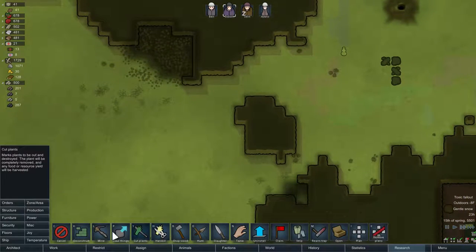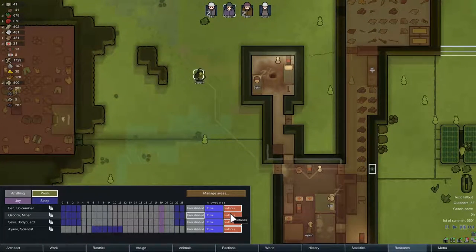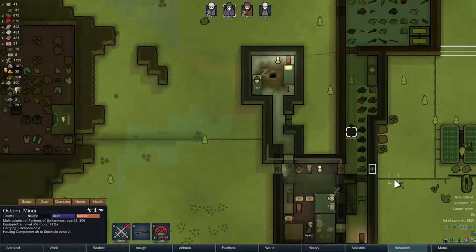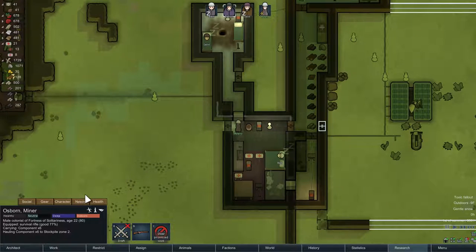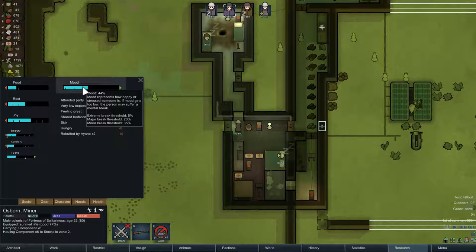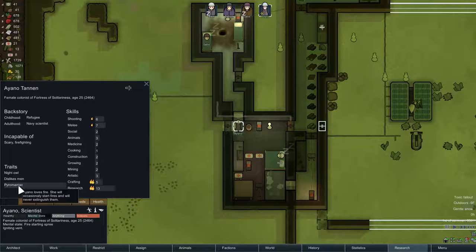We should have enough components for everything we need right now, so I'll restrict Osborne again once he gets back. Wait — why does Iano have a mental break? There's no reason here — oh, that's not Iano. Iano, you're really happy — super happy actually. She's a night owl with very low expectations, attended a party, has tons of joy, happy with her husband, but wearing tattered clothes and had her sleep disturbed a bit. So why did she go into a fire-starting spree? I guess when you're a pyromaniac you just sometimes start one as an event.